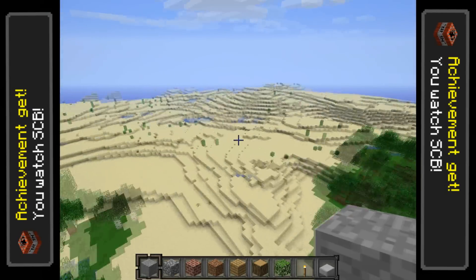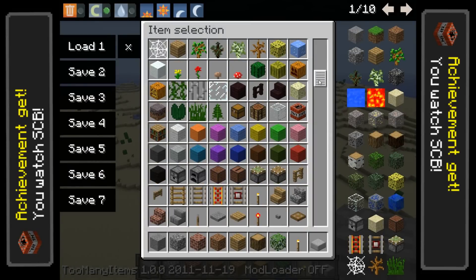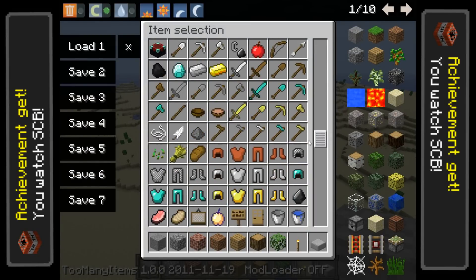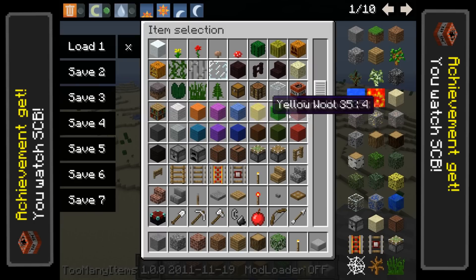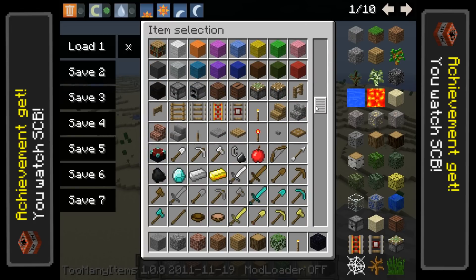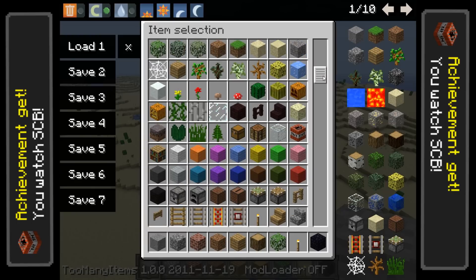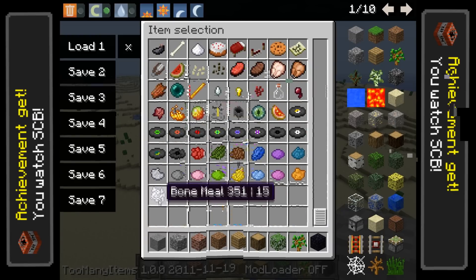One of the best features of this mod is you can make your own huge trees - I'll show you how to do that. First of all you're going to need the essentials: obsidian, a sapling, and bone meal. These three things are essential and it's the same for all the trees.